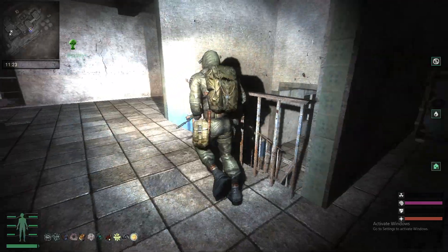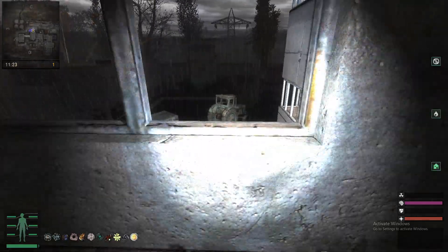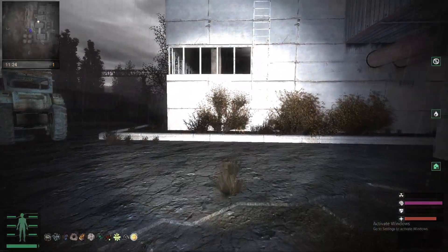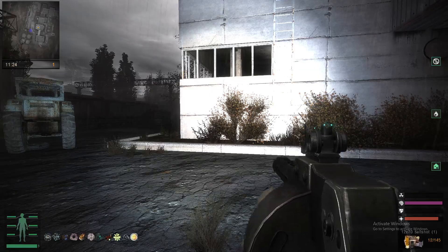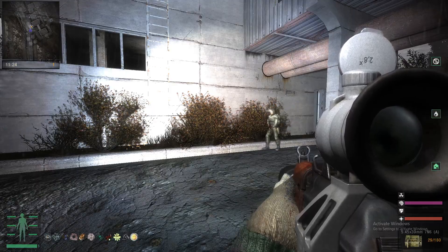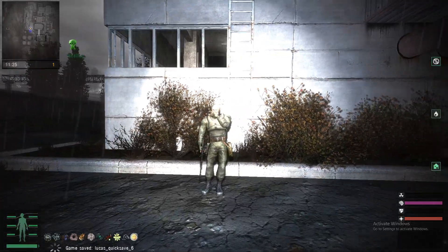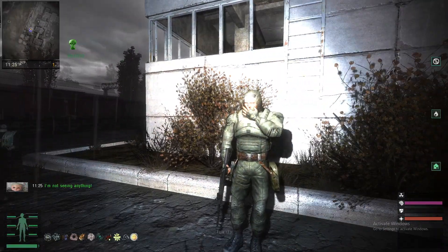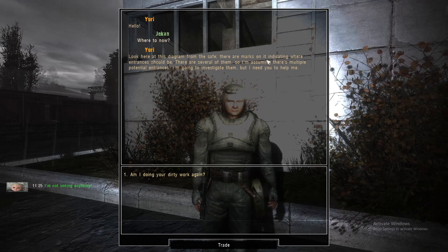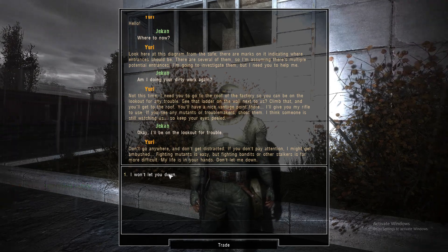He'll take you outside and bring you to the courtyard to start the next task. Once he's here, you're able to talk with him. He says there should be a diagram on the safe, and he'll instruct you to gun down any people that try to kill him.